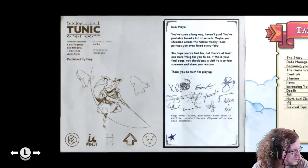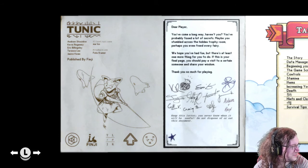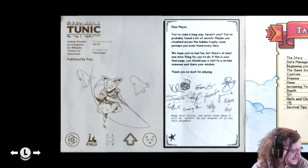The instruction booklet and the opening — it's a lot. You've probably found out a lot of secrets. We used to cross the hidden trophy room past you and free every fairy. We had fun, but there's at least more things for you to do. You have to find a page, pay a visit to a certain someone, and share your wisdom. Thank you so much for playing. You'll never know when it will be useful. That's what we'll leave in this document — where is this document? How much did you take?